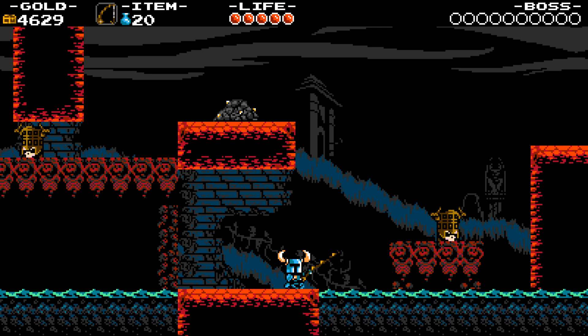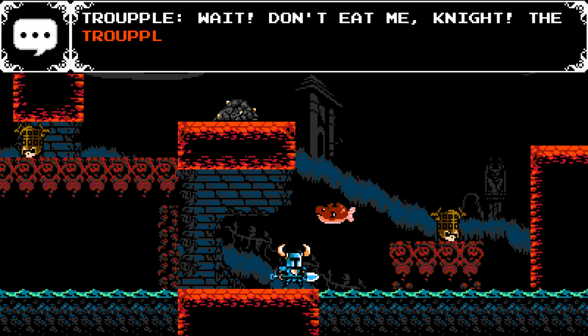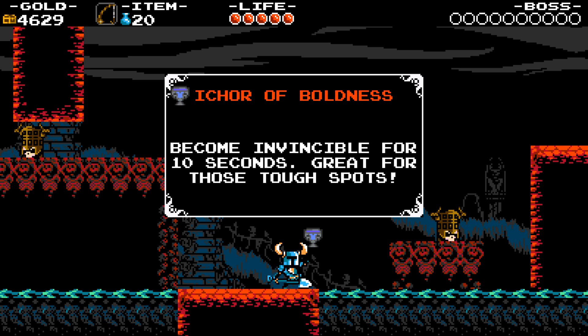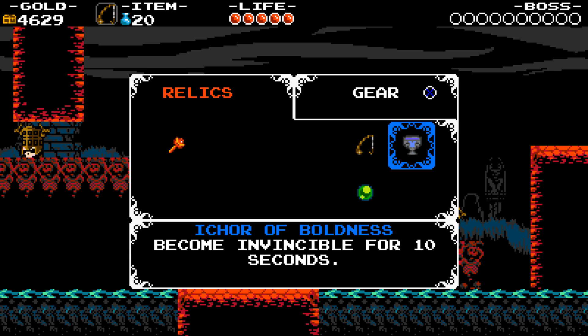Hey, it's this guy again! The king of fish and fruit. Ichor of boldness — become invincible for 10 seconds. So I see why you buy two of these. You can hold two temporary buffs that you can use probably at a boss or something. All right, that's cool.